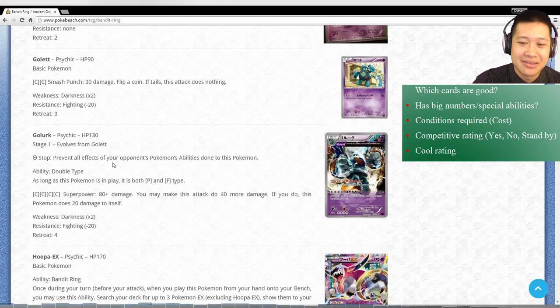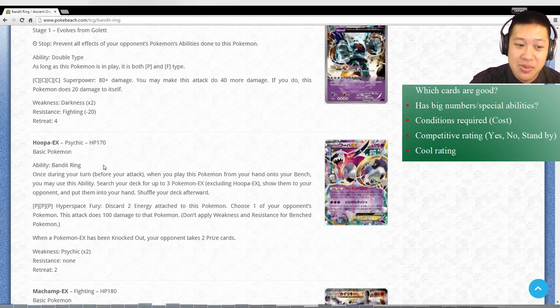Golurk - we should talk about this because it goes with the latest Eeveelutions, in that with attached energy it counts as a Stage 2, and it counts as Fighting and Psychic type, and you can use any energies to power it up. But the reliability - it's just low hit points and very expensive. I don't expect too much from this.